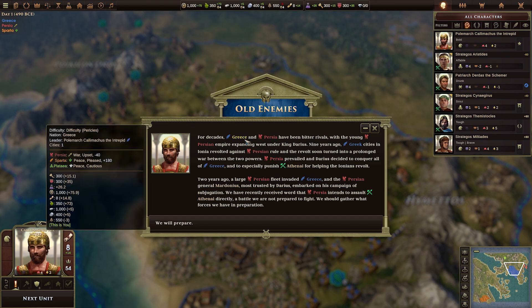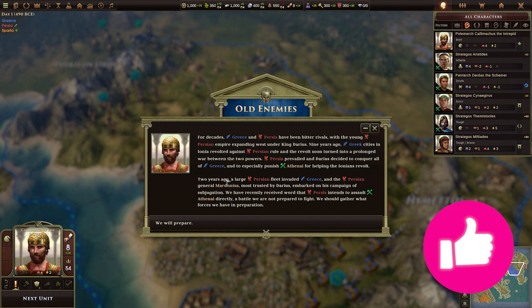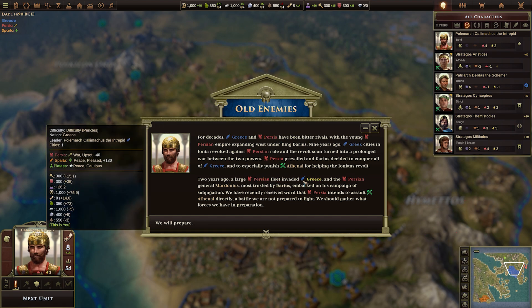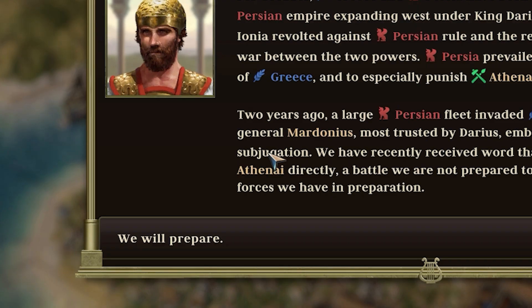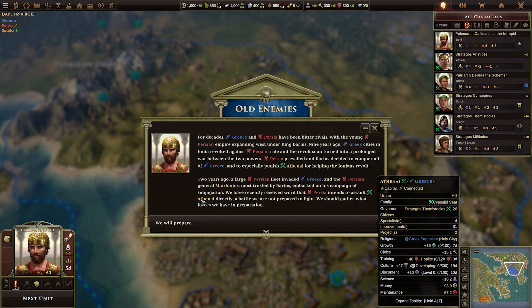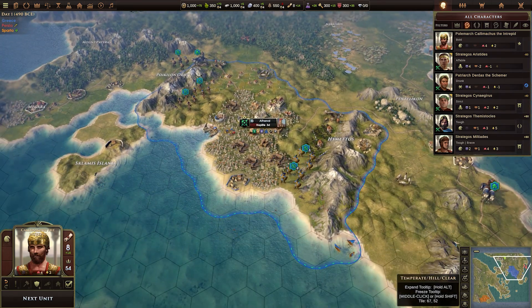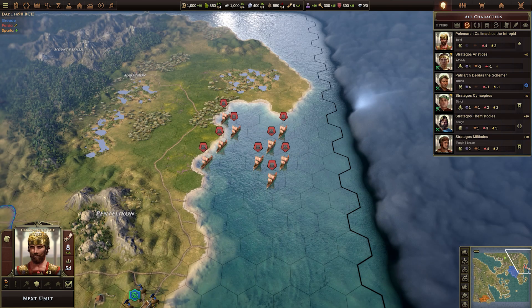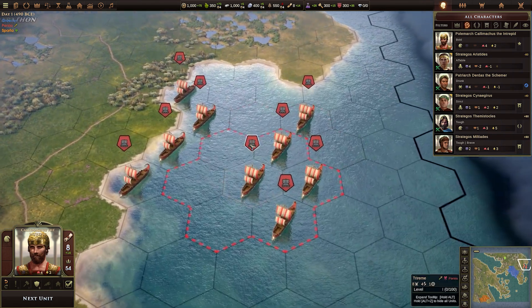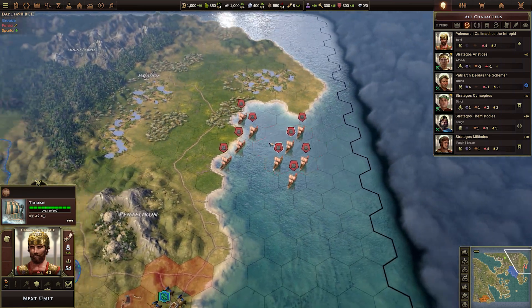Old enemies — Greece, this is you, and Persia — have been bitter rivals. Two years ago, a Persian fleet invaded us and it didn't go so hot. Subjugation. We've recently heard word that Persia intends to assault Athenai directly. Here I am, here's Athenai. If I take my eyes down to the bottom right-hand side of the screen, I can see what is undoubtedly the red Persian fleet. Yikes.